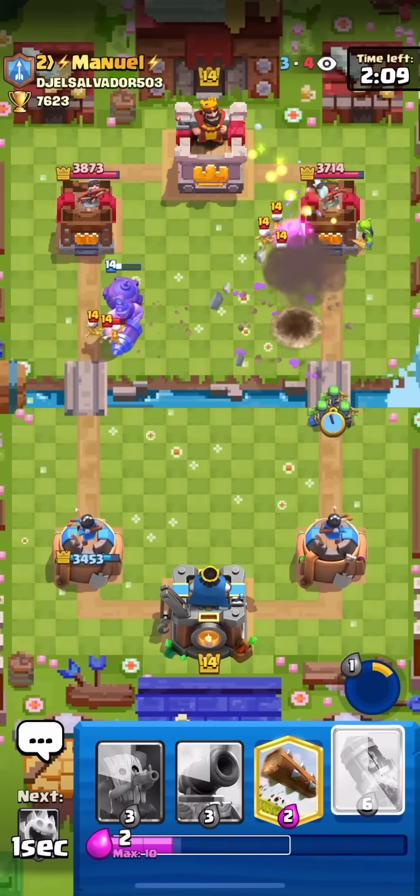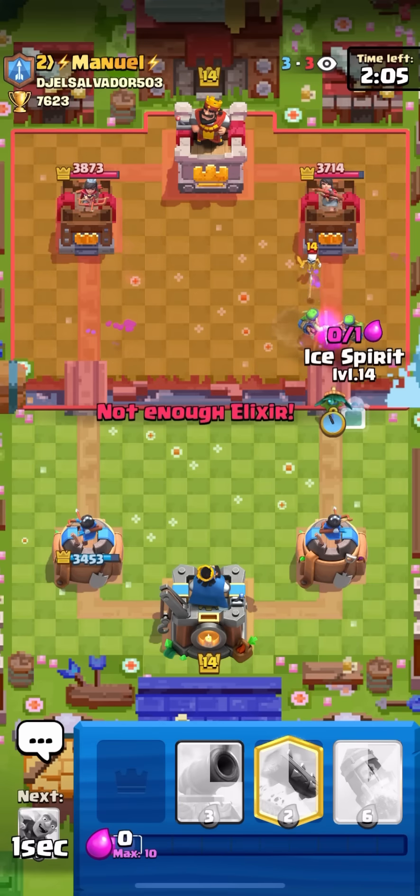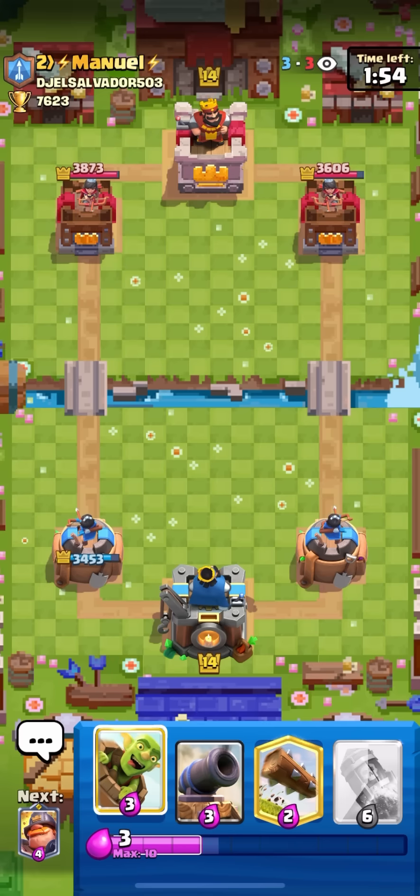Gonna go for the goblin barrel and pop the ability to kill the skeleton army. I'm not gonna get as much damage as I should because he did spend a bunch of elixir. Going for a dark goblin and try to get my ice spirit down in time for the bats - I was like one second too short.